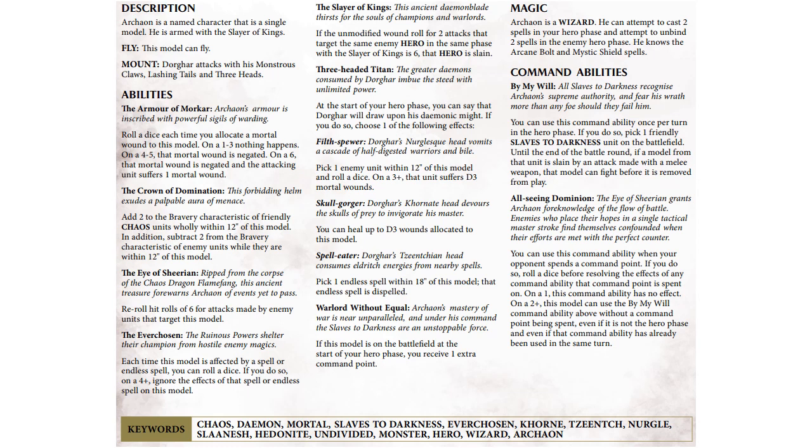He is the Ever Chosen: each time a spell affects this model or an endless spell, you can roll a die — on a four-plus, you ignore the effects. The Slayer of Kings has four attacks, and if you get two unmodified wound rolls of six, the hero he is attacking is slain. So you can spike Nagash with double sixes to wound.